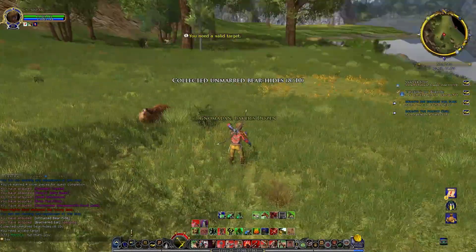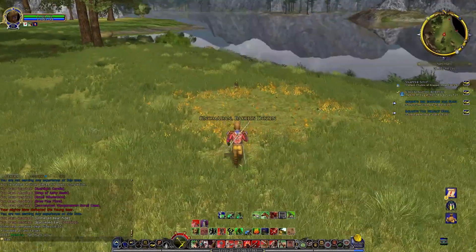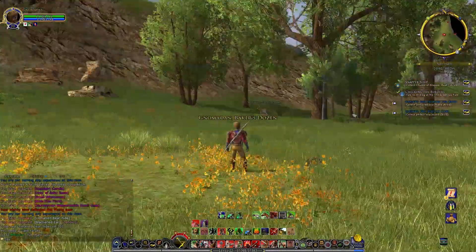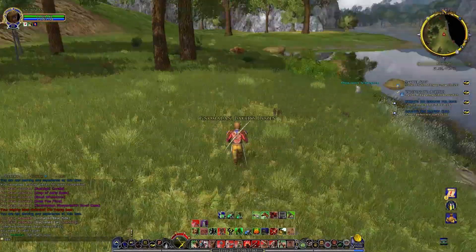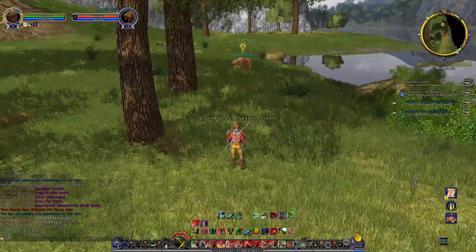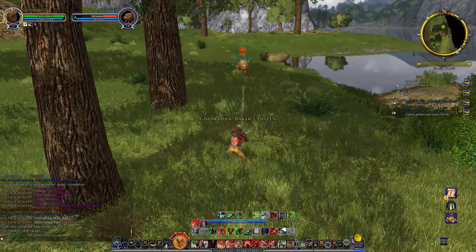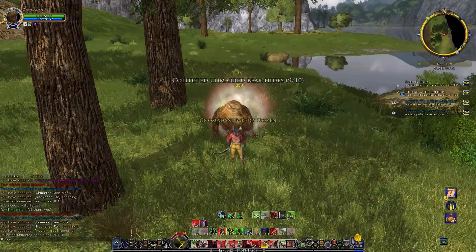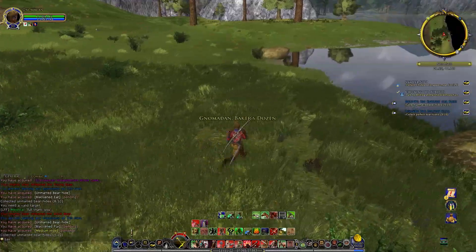The bears go down pretty quick. The boars go down even quicker. Dusk wolf scavengers — you have to watch out, there's a bunch of those around in this area also. There's another bear — maybe we can finish it off if we don't run into that Dusk wolf there. Let's fire that one. So we're going to keep killing bears and wandering around. Seems like most of the turtles are back over in that section next to those trees.